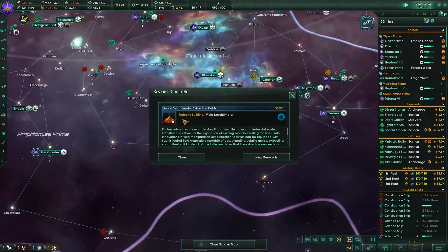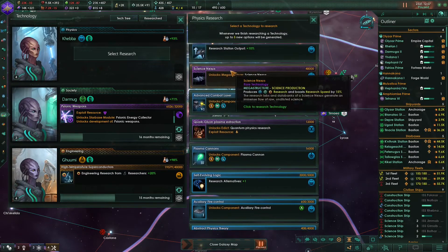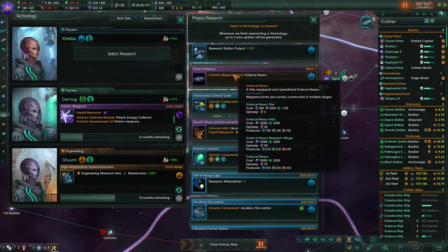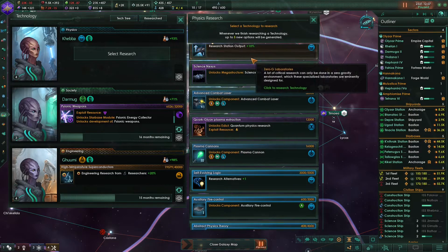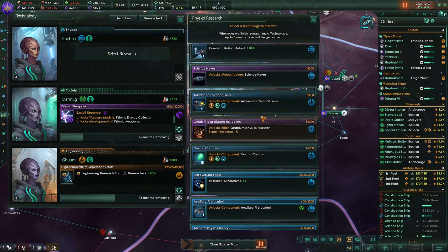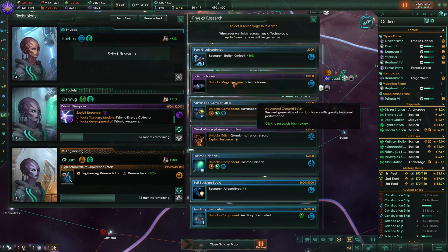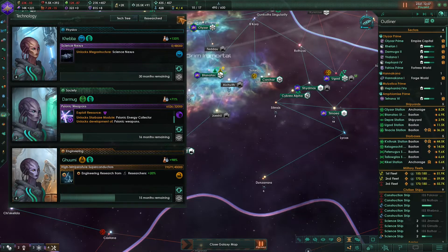We have unlocked the sublimators. Look at that - we can also unlock the science nexus. We can also choose plasma cannons or advanced combat lasers, but let's unlock the science nexus first.